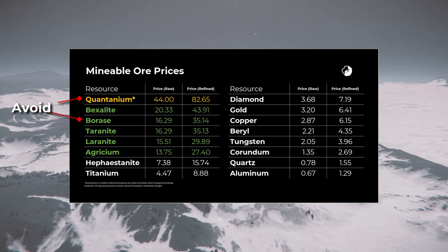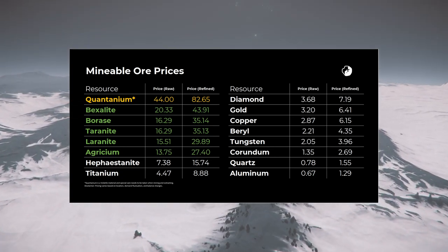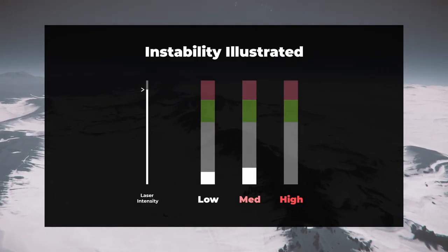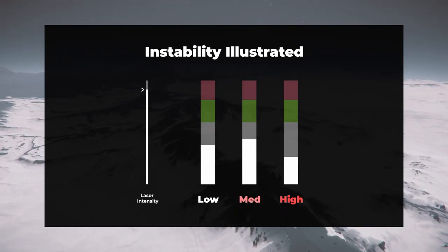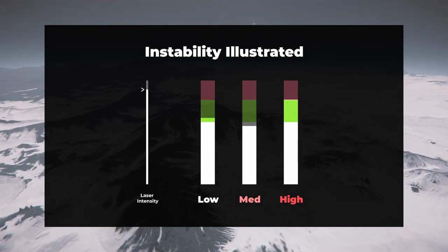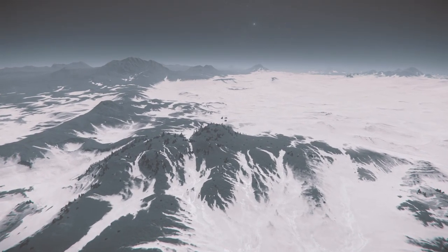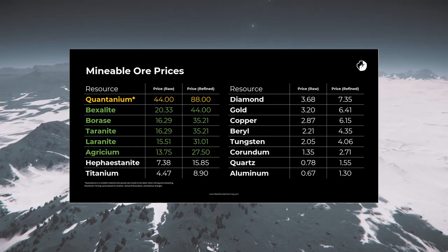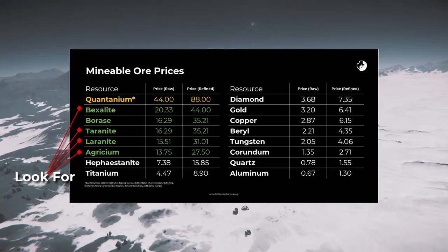For materials to avoid, Quantanium and Borase both have high instability, which will cause the charge level to jump around erratically. While you may be able to get the initial break on one of these deposits, the instability on the high concentration subfragments will be too high to effectively manage, and you're going to struggle to keep the charge level within the green optimal window. You're much more likely to overcharge the rock, causing the rock and maybe your Prospector to explode, killing yourself along with whatever potential profits you might have already earned. That leaves behind the following tier 2 materials you should be searching for: Bexalite, Terranite, Laranite, and Agrisium.